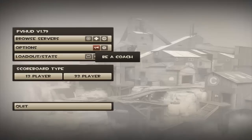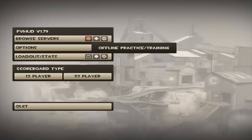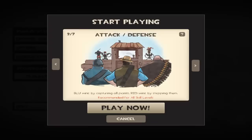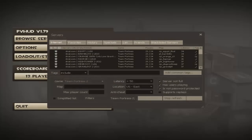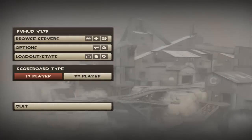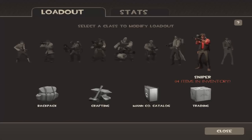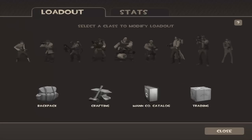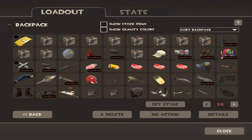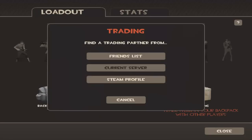Advanced options, Be a Coach — under that you have Browse Servers, Play Offline, Create Server, and Quick Play — although Quick Play is there for all you noobs. Anyways, there is nothing changed in here, at least I'm pretty sure there's not.